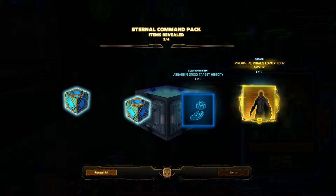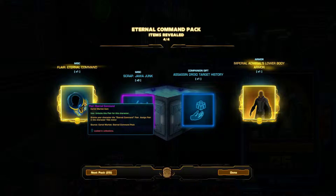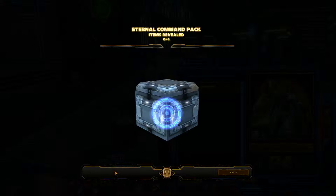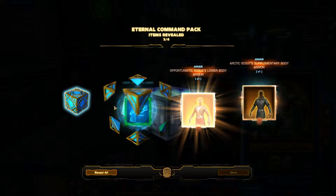Yeah, you would think that it's a nice item but it looks kinda okay. Eternal Command — I have no idea what it's doing but there are two valid items in the pack, which is in the first area.